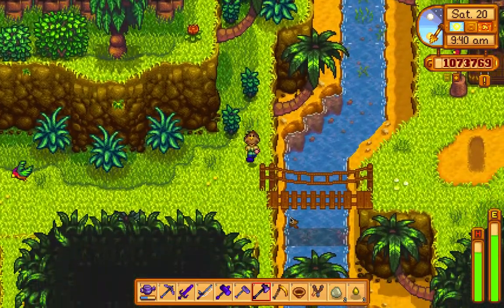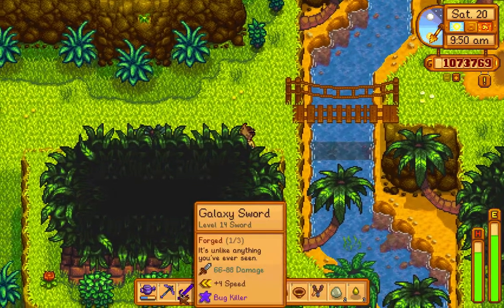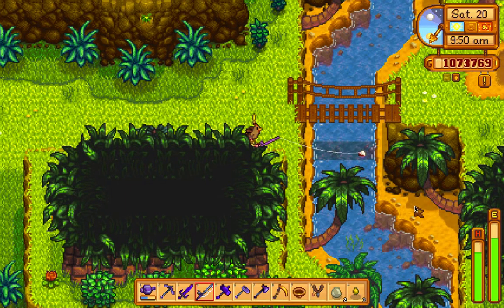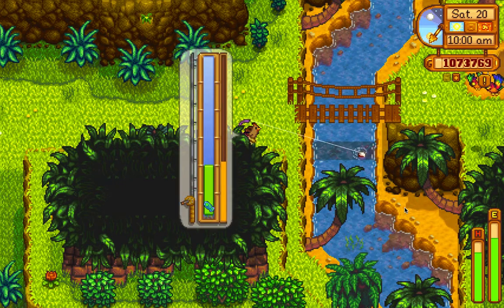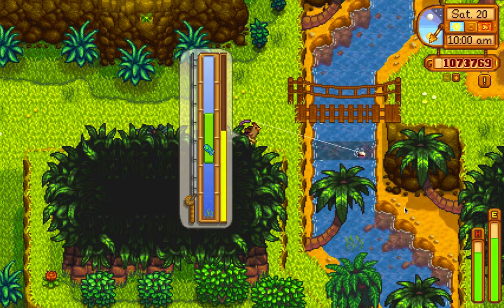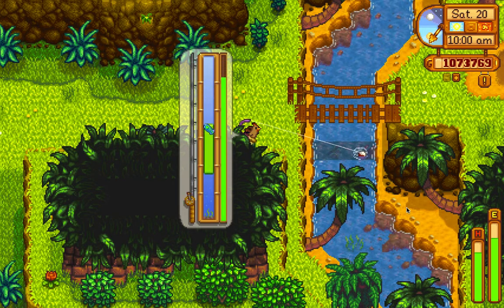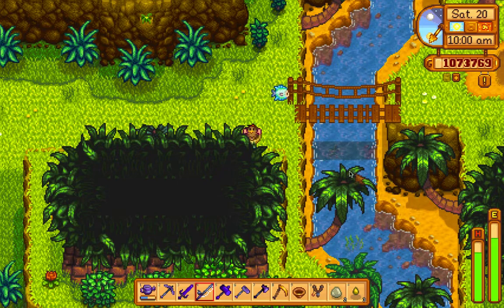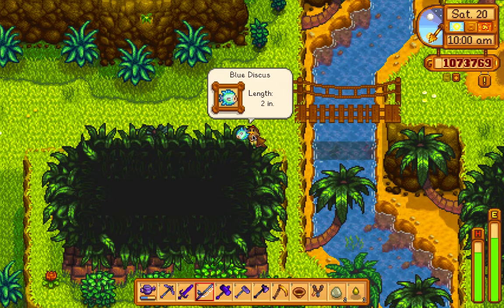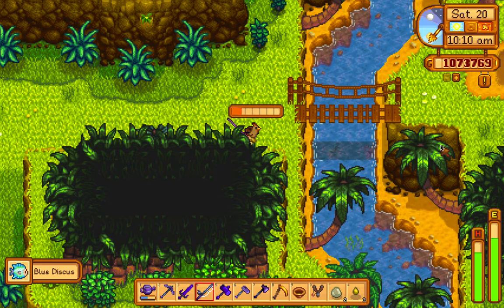There's a cave up here and I see this fishing spot. Let's catch the fish - maybe it'll be a new fish. It's not very easy to catch. Oh, it's a new fish - blue discus! Wow, length two inches, it's pretty small but it's a new fish. Looks really colorful!